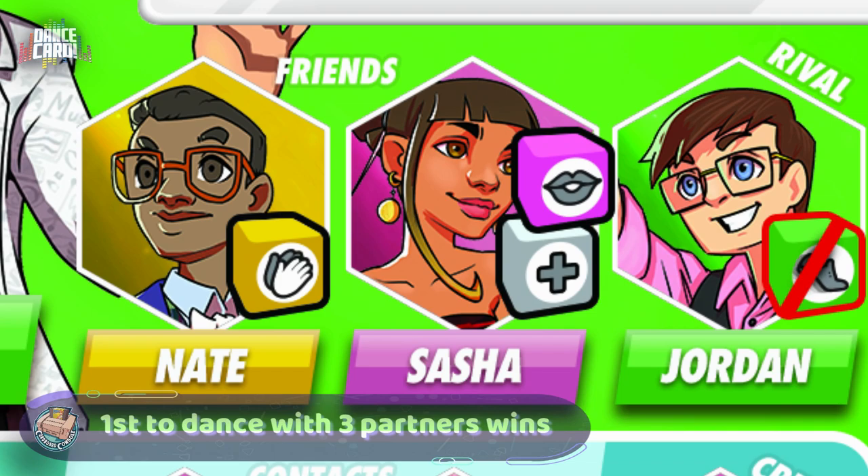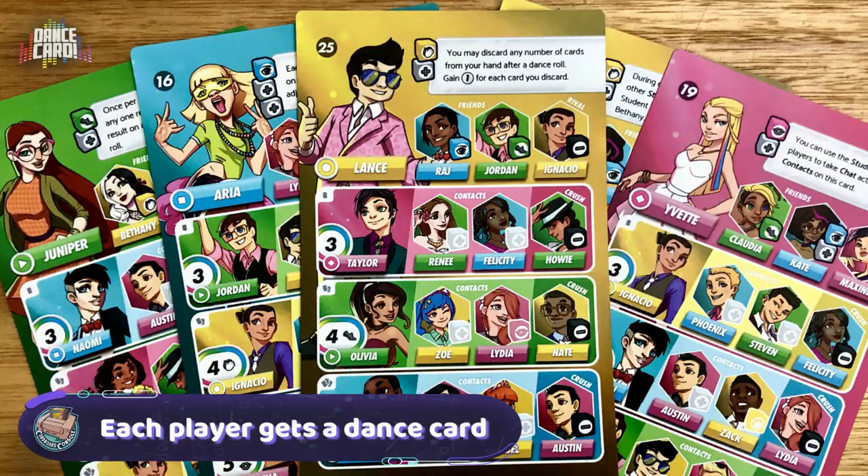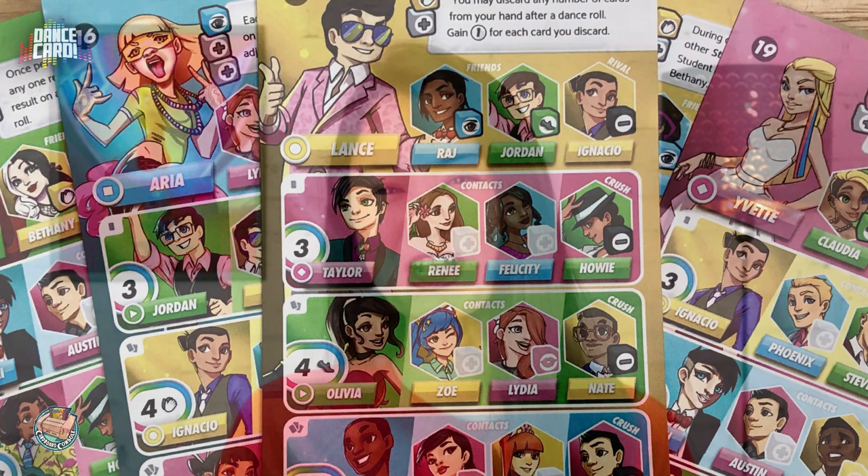The game has 32 characters you can choose from. Each character has an accompanying dance card, which tells you who they want to dance with, who you need to talk to so that you can dance with those people, and crushes and rivals who thwart your romantic plans. Each dance card also tells you the dice you start with.